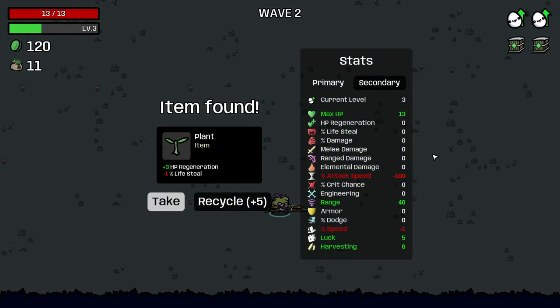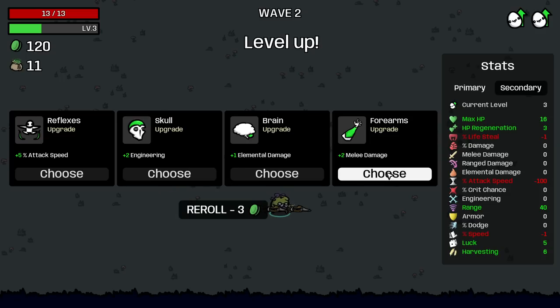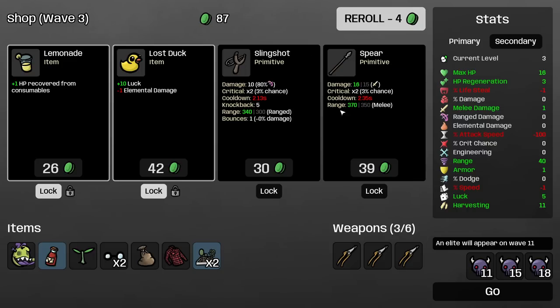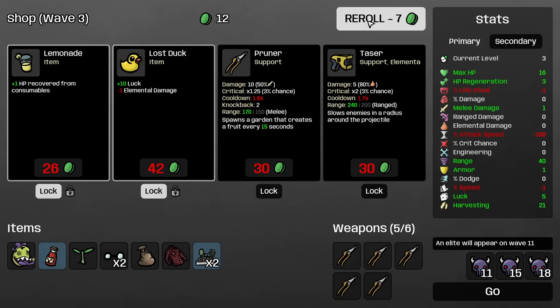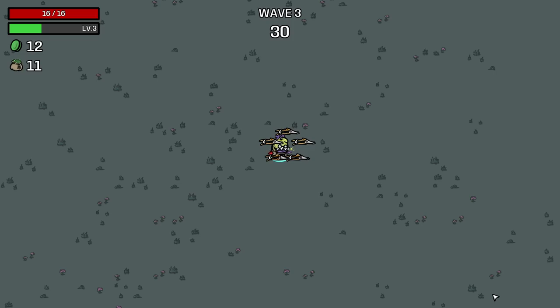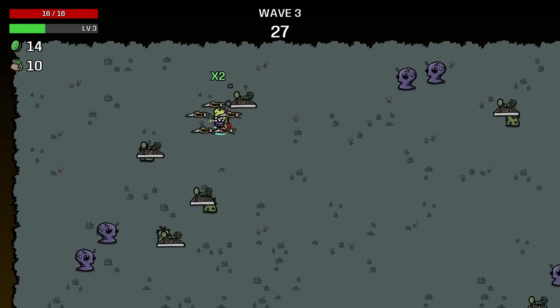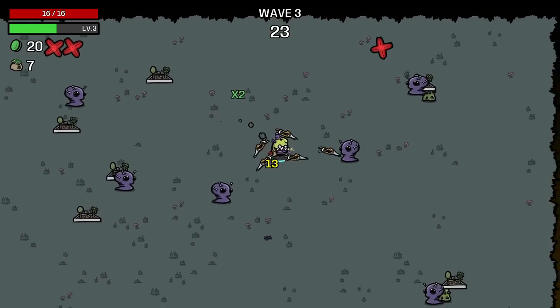We got a lot. Three HP regen. Consumables have a chance to explode — absolutely, we have to go for that. Melee damage up sounds good. I'll grab some armor. Pruner — it's wave three, we're just going to go for pruners. Get the guaranteed one. More bag, please. That is going to be super good.